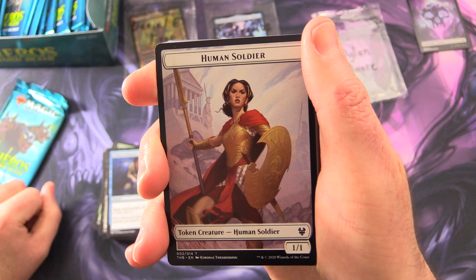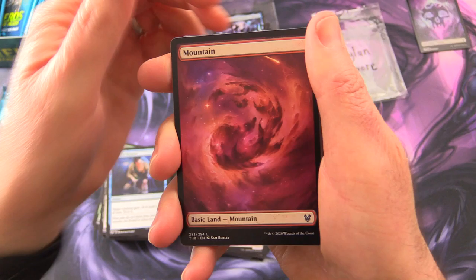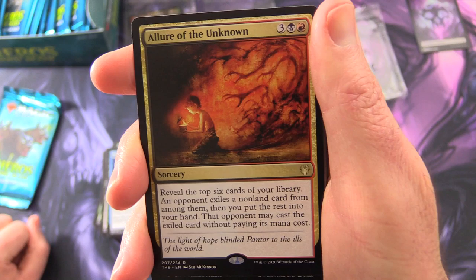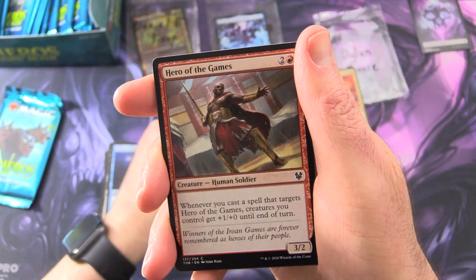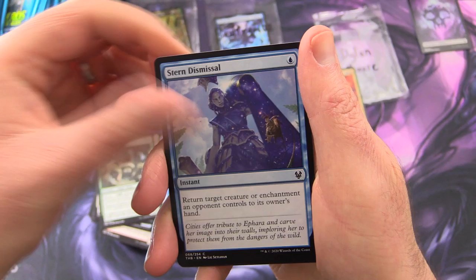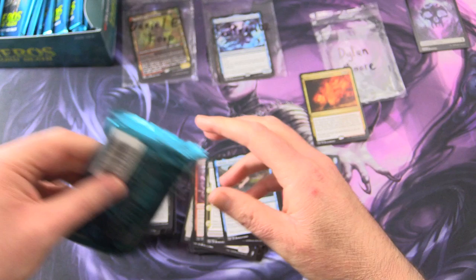Next up, Dylan Moore — thank you for being a patron, sir. What will we get here? We've got a human soldier token and a mountain. And the rare is Lure of the Unknown, with the fantastic Sid McKinnon artwork. Sorcery for five — reveal the top six cards in your library, an opponent exiles a non-land card from among them, then you put the rest into your hand. That opponent may cast the exiled card without paying its mana cost. Uncommons: Careless Celebrant, Elspeth's Nightmare, Illyrios Enraptured. And the commons: Hero of the Games, Riptide Turtle, Underworld Ragehound, Briar Giant, Leon of the Lost Pride, Voracious Typhon, Stern Dismissal, Eidolon of Philosophy, Loathsome Chimera — I like that one, that's pretty cool — Fruit of Tizerus. And that is it.